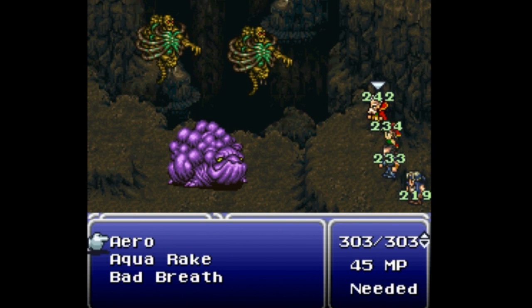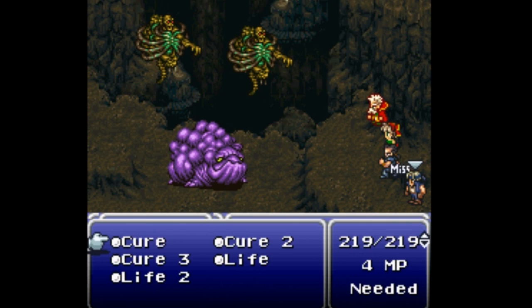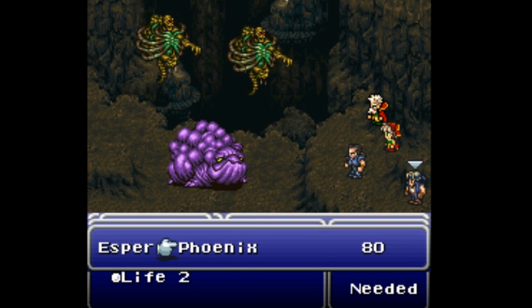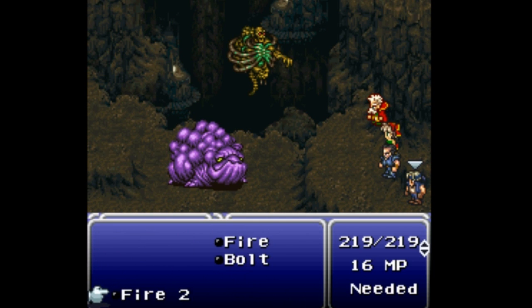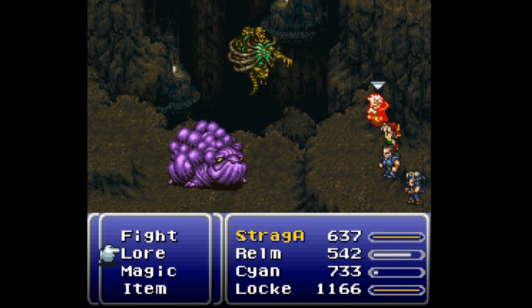This is Strago. Yep, I'm on Lock right now. One blocked attack, one Discord — Discord was apparently effective. That's dead. So I know what fight it is. One, two, three, four, five, six, seven, eight, nine, ten, eleven. It's kind of like he gave me Clue — it's Lock with a Doomspell against the Covert in the back.